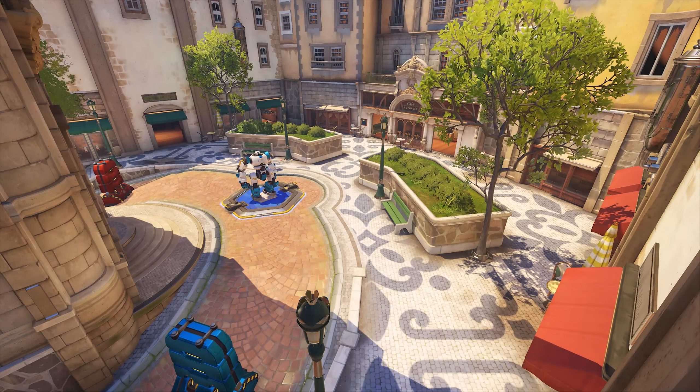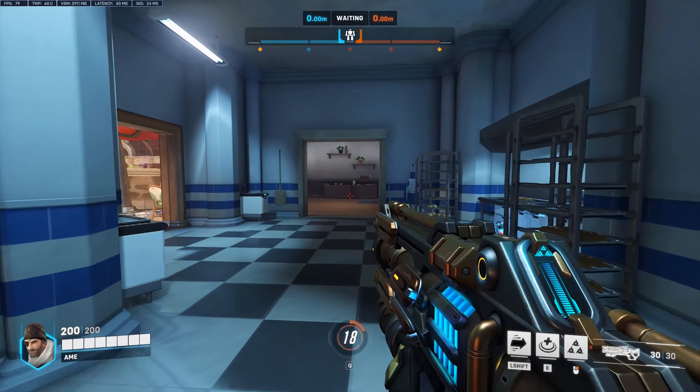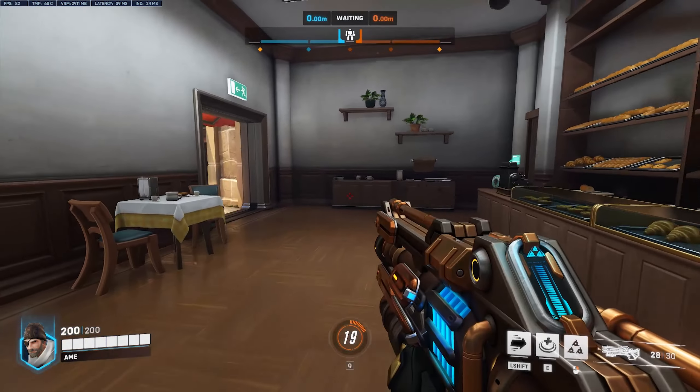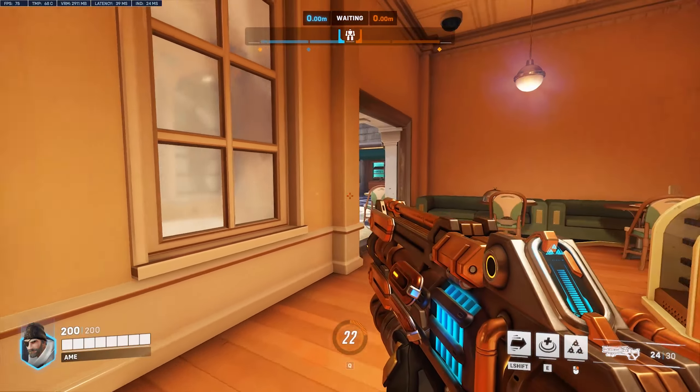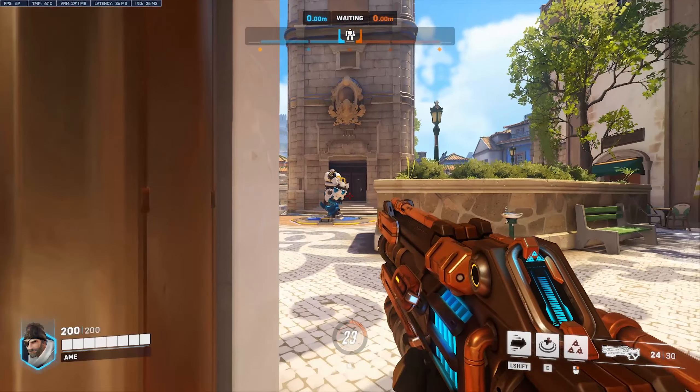Tip number two. If you want to play around the pushbot more, you can take the long way around the tower. I haven't seen many people utilize these health packs and cover, which is why this can give you a solid advantage. Inexperienced players fight at the main street, which makes this flank extremely potent to catch unaware enemies with their pants down.